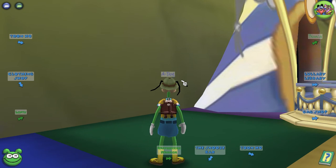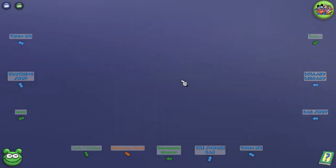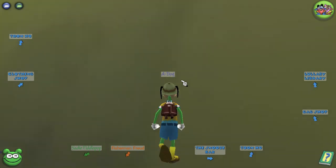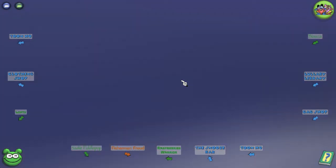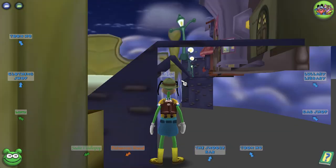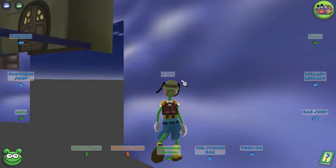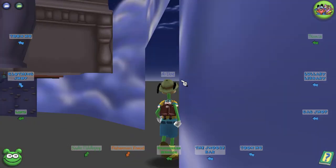Basically, you just gotta go behind this party thing, like so. Then you'll be out of bounds, so you walk over here — make sure that you don't get too close to the edge, otherwise it won't work.